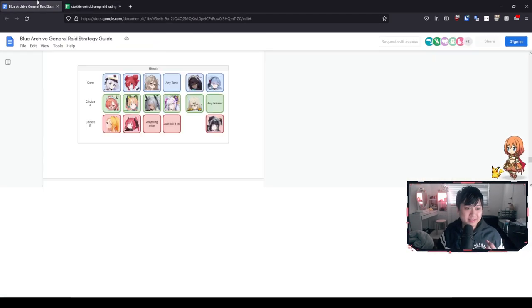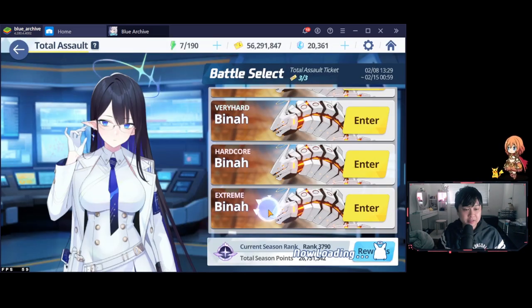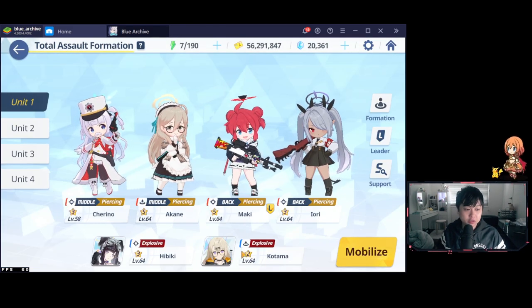With all of that being said, hopefully you guys get a gist of what the team comp looks like. So let me go ahead and show you what I used and why. Now we're back in the game — let me go into a mock battle. Here you are going to see my team comp. We've got Kotama and Hibiki on the specials, and then Chereno, Akane, Maki, and Iori.